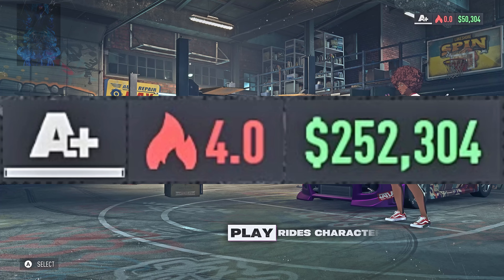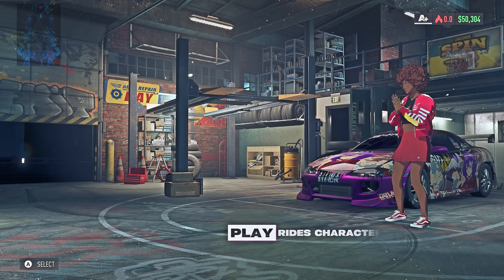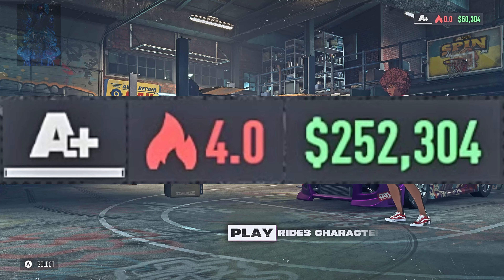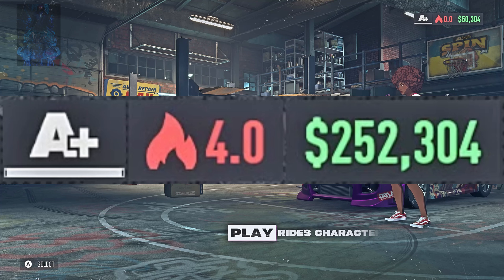What is going on everyone and welcome back to my channel. In today's video I will be showing you how to do the money glitch plus car duplicate glitch in Need for Speed Unbound. Doing this you will get a hundred thousand every time and you will also get a car every time when doing this glitch.